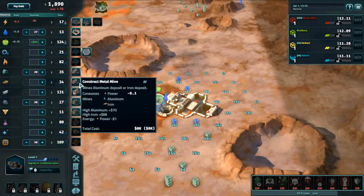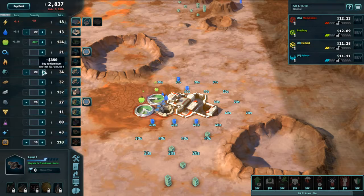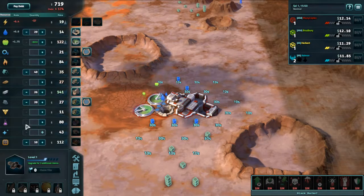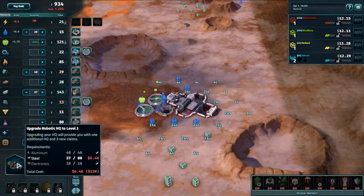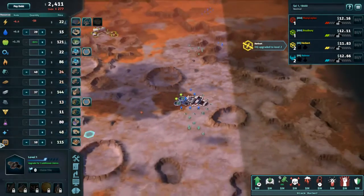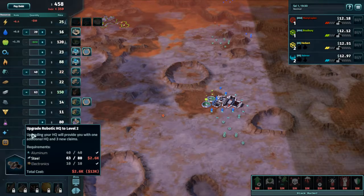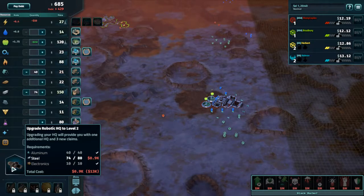And then we're just going to bring in some iron as soon as we upgrade. Bring in that. Start buying up as much steel as I can, as soon as I can. An Inventor HQ has been upgraded. This is just weird. It's about getting there as quick as possible.